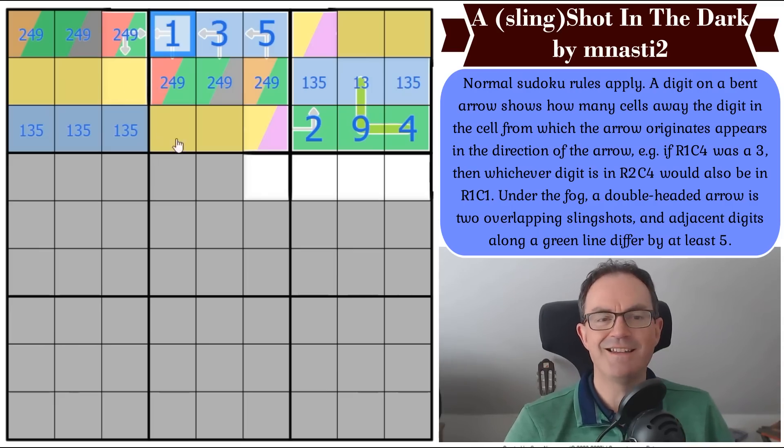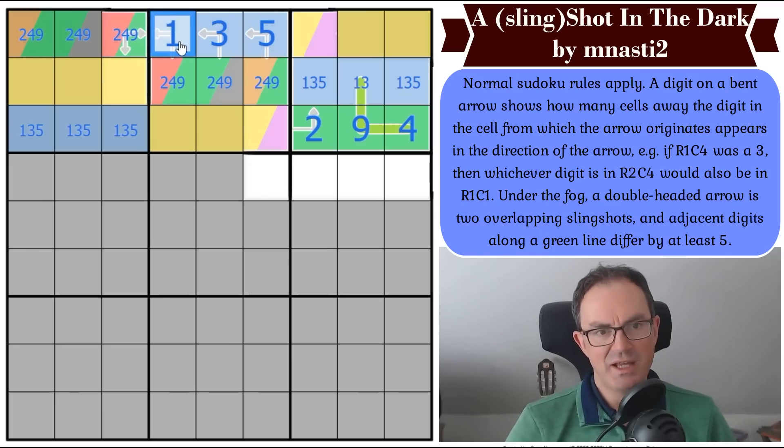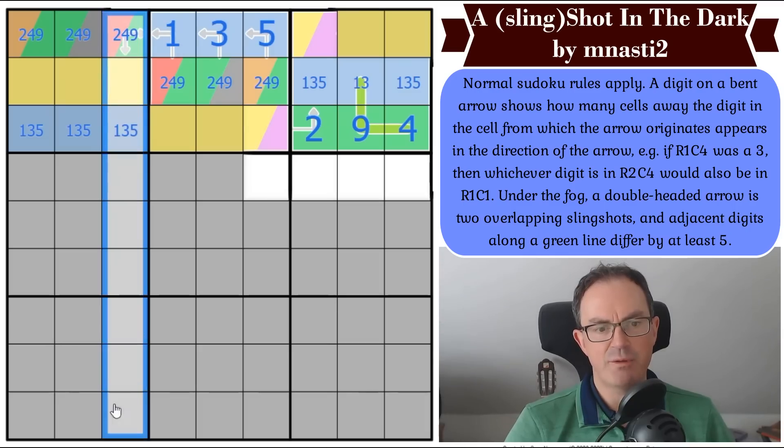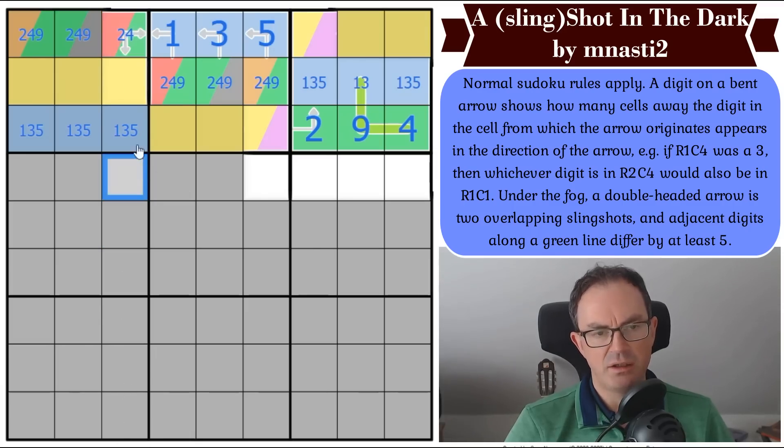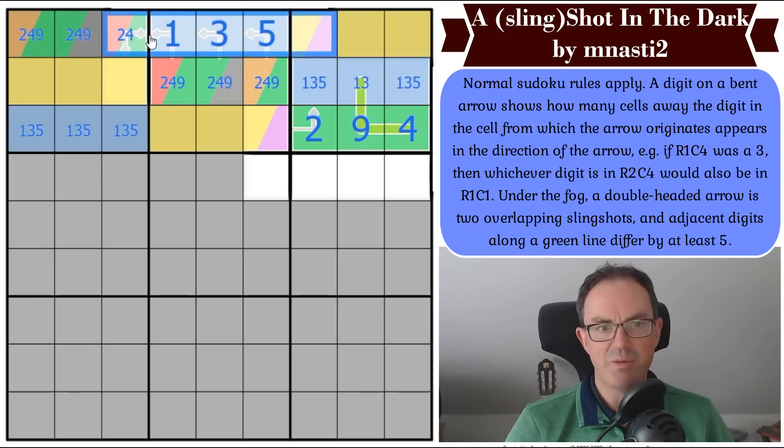This cell is quite cool. I could see this couldn't be a nine because this double-headed arrow is taking this cell and throwing it down the grid. If that was nine it would be throwing it off the grid — so that's not nine. But what I've just realized is this digit, which is a yellow digit, is being thrown this way by the right-hand pointing arrow. We have to throw a yellow digit onto a yellow cell. So if this was a two, we'd be telling ourselves that yellow was blue again — and yellow is still not blue. So that's got to be a four.